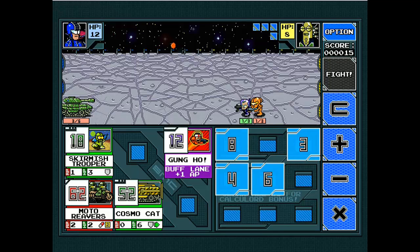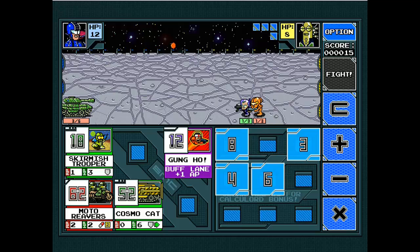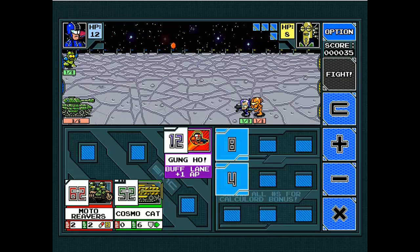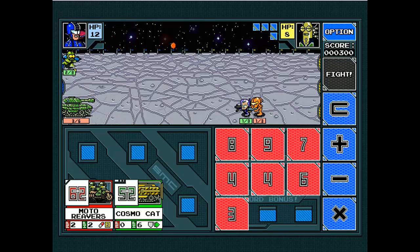If you use all your numbers in one turn, you get a new set of numbers to use for the current turn. If you can't finish your numbers, you can just click the fight button and your units will move along. But it's always good to finish off the first hand so you get a new set of numbers to summon more units. Let's try — we can do 6 times 3, that's 18 with the 4, to bring the Skirmish Trooper out into lane A. Then 8 plus 4 to buff it up. I've finished my numbers and that gives me a new set.